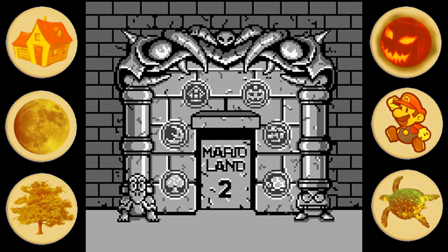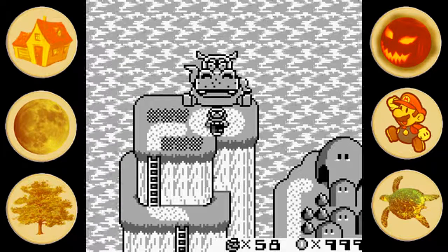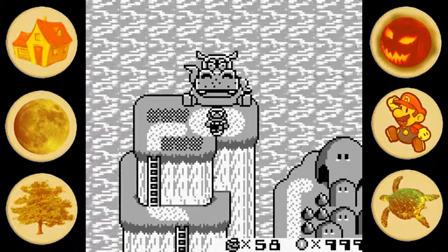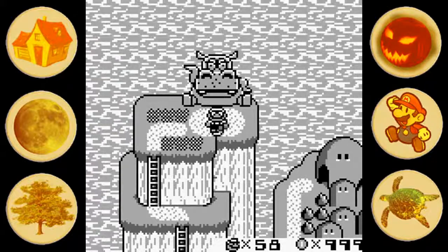Now we have the space coin, which means we have all six golden coins, which will open this door with the name of the game on it for some reason. Which means we can access the final level, except we're not going to go there quite yet. You'll find out in the next episode why we're not doing that just yet. So I'll see you next time. Bye-bye.